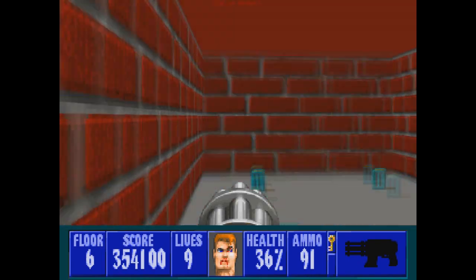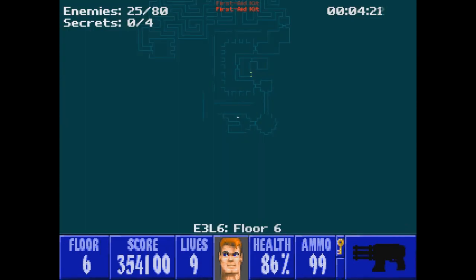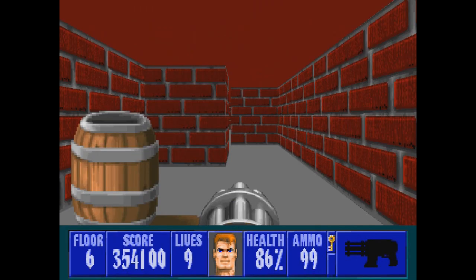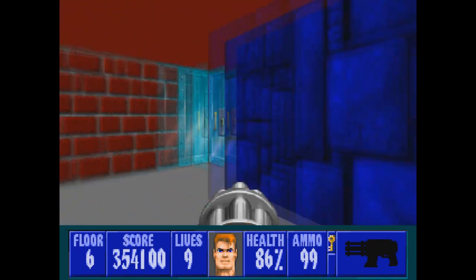There is a little bit of health in here, so let's grab that. Then opening up the first secret for the level. This will take us around to where the officers are hiding behind the pillars.